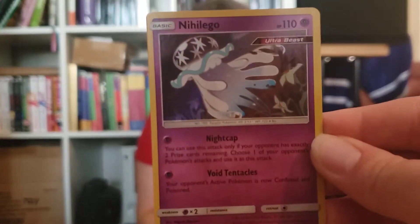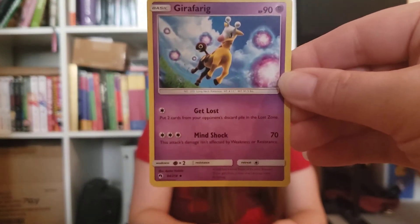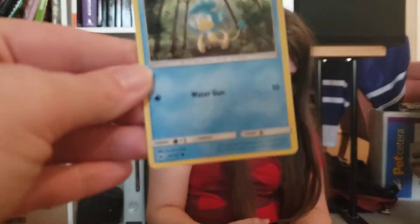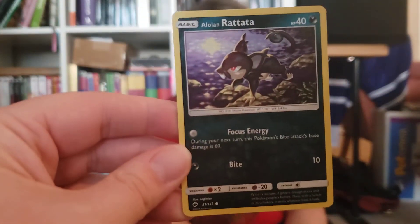Oh, I forgot to show the code card. A holo something. In the Heligo. And the last four cards. Energy. Giraffe Rig. Mixed Herbs. And a Stantler. Code card. Horegon. Poipole and Caterpie. Pampur. Alolan Rattatata. Mudbrae.